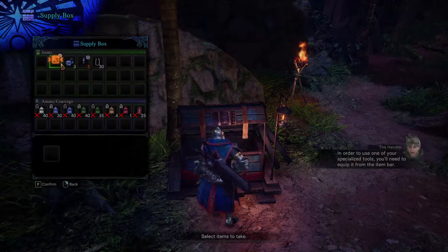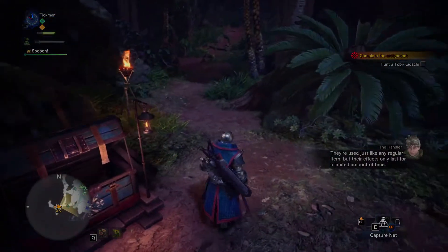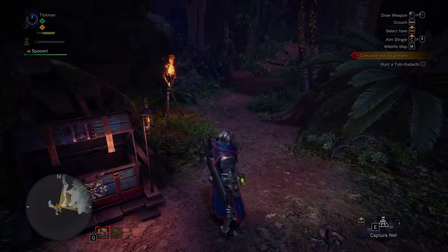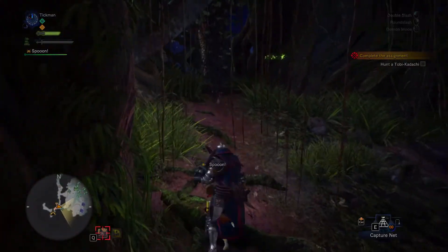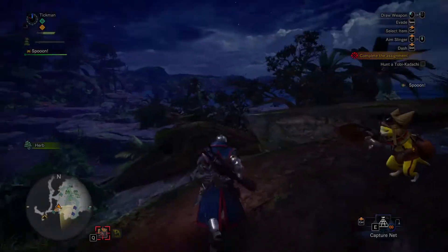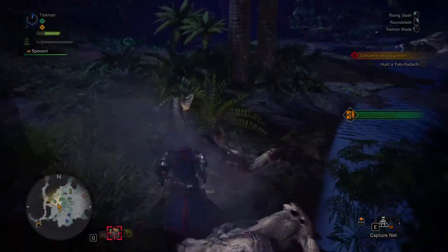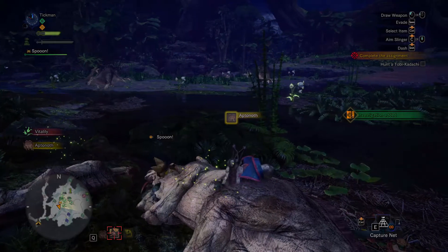Let's go steal everything in the supply box. In order to use one of your specialized tools, you'll need to equip it from the item bar. They're used just like any regular item but their effects only last for a limited amount of time. If the tool stops working, don't worry - it'll recharge after a while. I guess that's what I'm hunting right now. Let's just go out here. Investigation added.